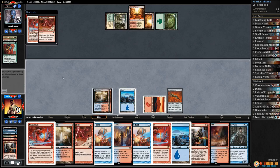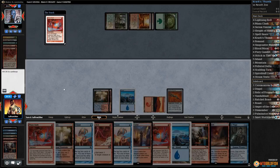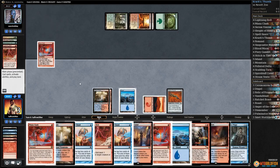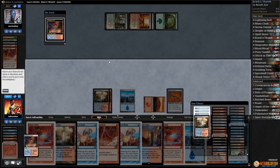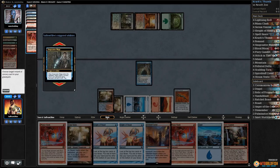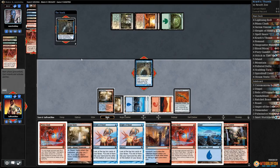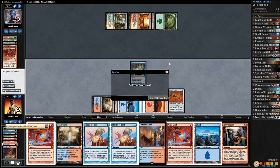Opponent bolts our face — down to six. Bolts our face again. Continue — opponent's down to five. We're flipping all heads apparently, down to four. We flipped heads twice every turn. Opponent down to four — how do we win? Do we have a land? Crack it, bolt our opponent. Snapcaster — yes! Krark's Thumb — yes, we did it!